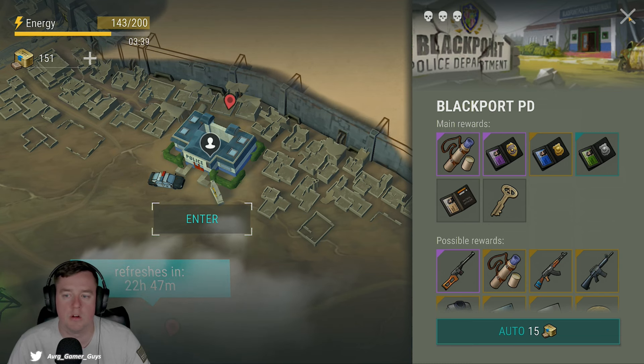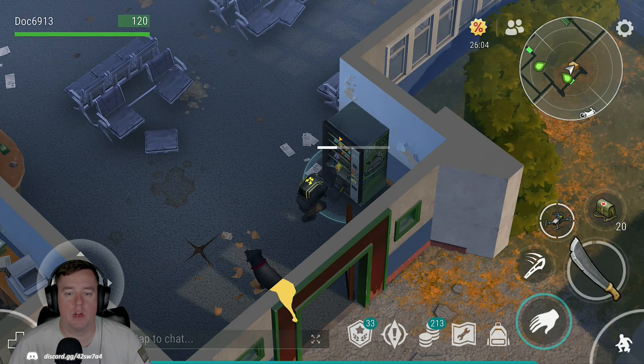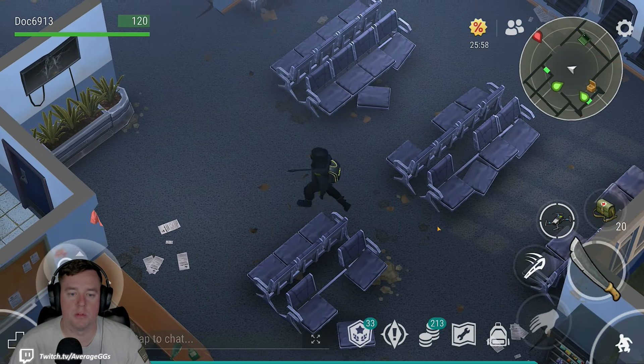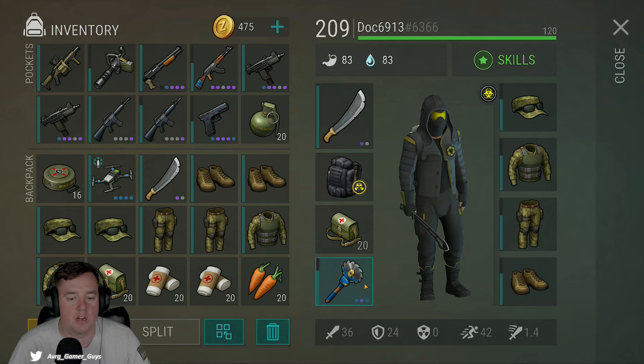As we get into the location, the first thing I always like to do — there's a vending machine which is great, a little bit of food, a little bit of water, which is really beneficial. Now I want to talk about what gear we have going into this. Some of this is specific not just to clearing the location but for surviving the waves, and I want to make that important distinction.